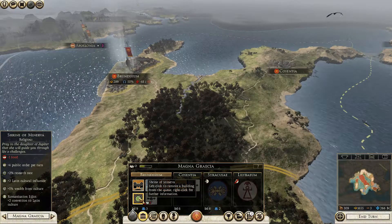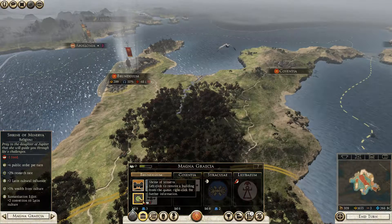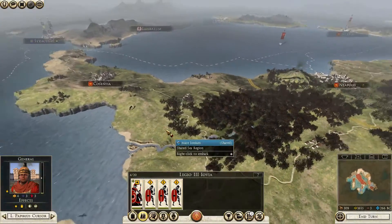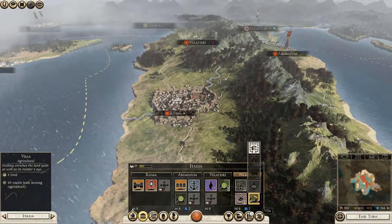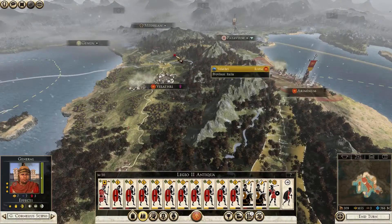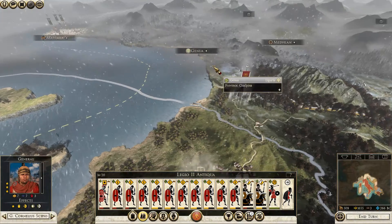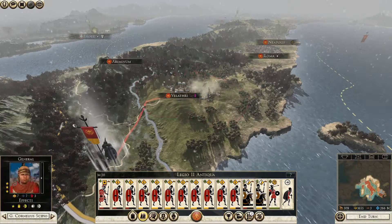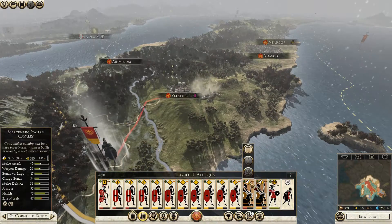Focusing on this troubled region first: building the Temple of Minerva, which adds plus-3 public order, Latin cultural influence, and some research rate bonuses. There's almost certainly going to be a revolt here if growth doesn't pick up soon. To the north, can't build the herding grounds yet, but that's where we'll see more wealth coming from. Moving the army toward Genoa — wait, we trade with Liguria, which is a problem.